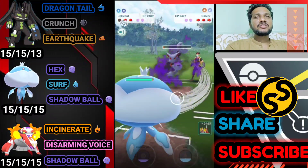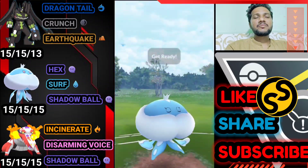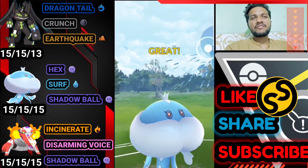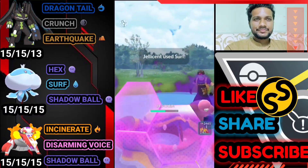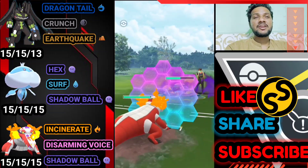He brings Jellicent now to farm down Gliscor's health with Hex. Opponent brings Alolan Muk because it has Dark Pulse which is super effective on our Jellicent. We try to catch the move but Dark Pulse is quick and also super effective on Skeledirge.